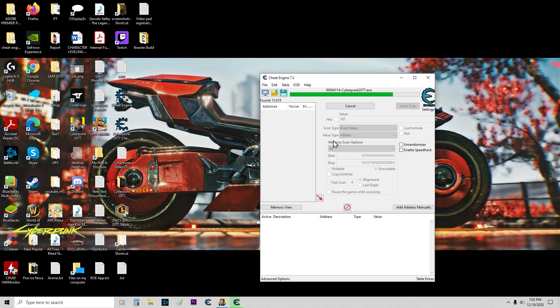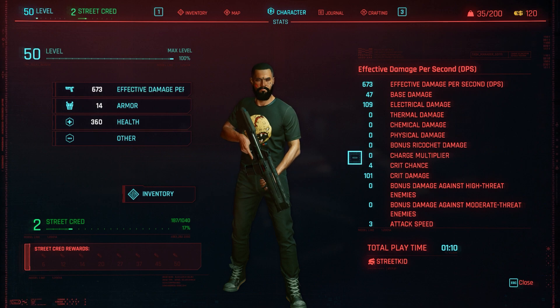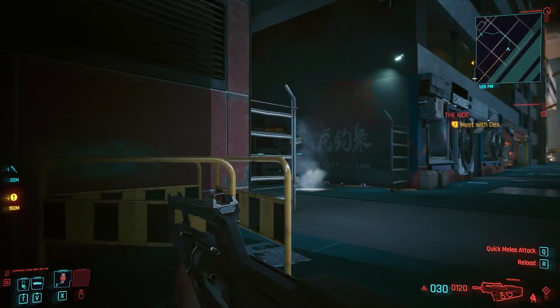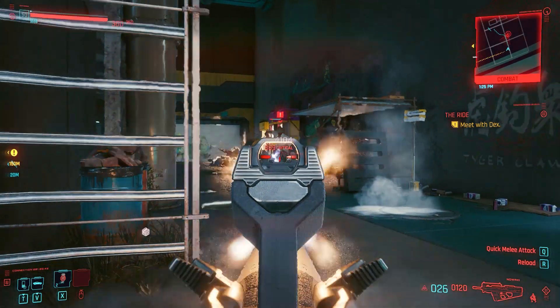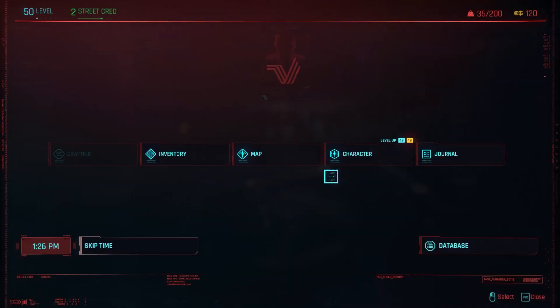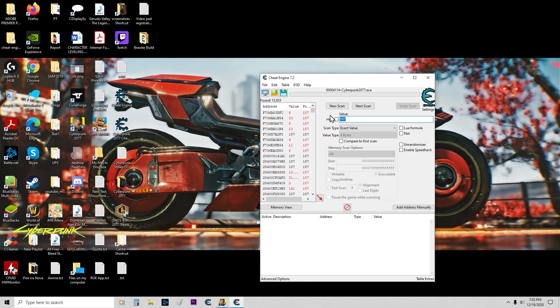Wait for it to scan. Take out our first target. Check out our stats — 637 is our next value. Next scan, and we have two values.